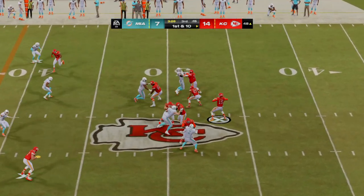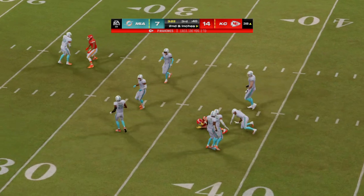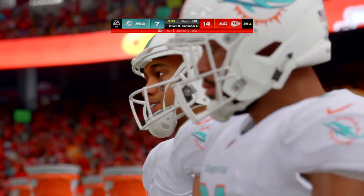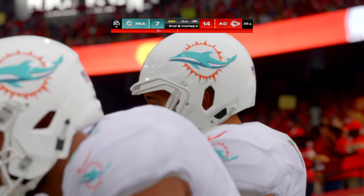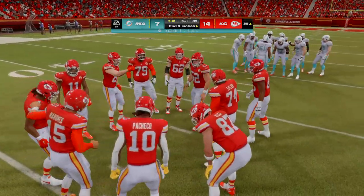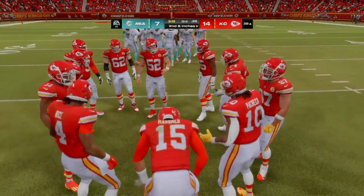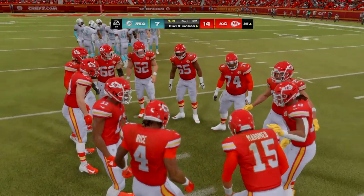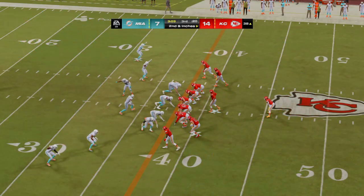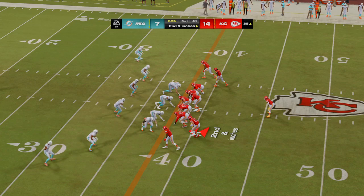They'll throw with Mahomes — complete to the tight end Kelsey. That's good for a pickup of ten yards, leaving second and just a few inches. He's the epitome of the move tight end — a guy you can line up anywhere, in the slot, out wide, in tight — because he has such great skills you want to utilize him in all aspects of the passing offense. There he was in the slot for the catch.